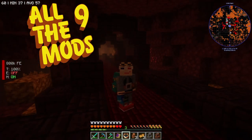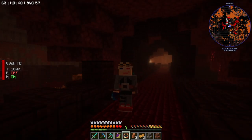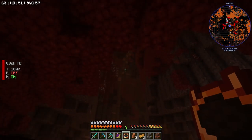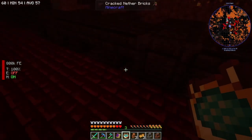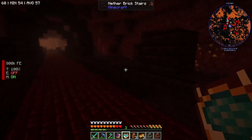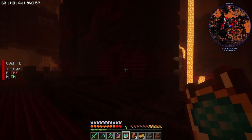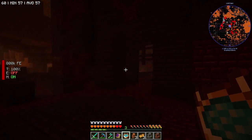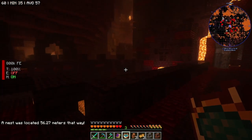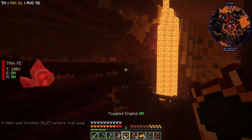Hello and welcome back to All the Mods 9. We're starting off in the Nether looking for beehives in nether quartz. I shift-clicked it and the bee radar is lighting up in this direction — it says I'm 52 blocks away, so we know there's a beehive somewhere in this general direction. Got my jetpack.